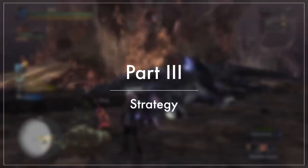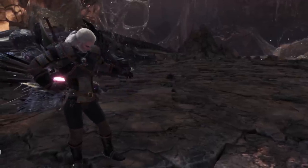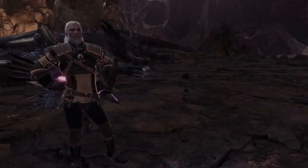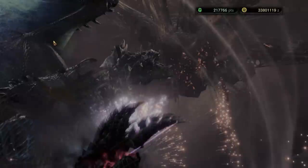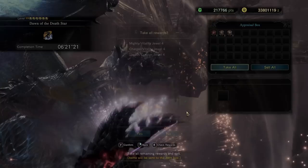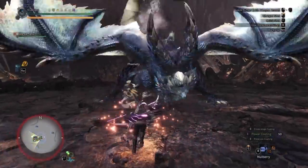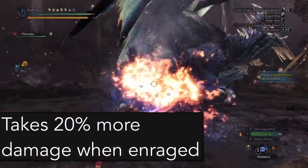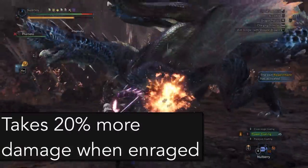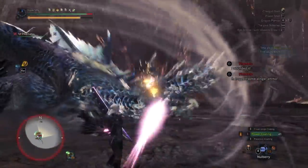One thing I love about Alatreon is that the fight is completely scripted. That means if you know the fight and know what's going to happen, you'll have very consistent times. The strategy I use: first, you want to enrage Alatreon right away — he takes 20% more damage when enraged. So clutch to the head, do three slaps and a claw attack, the head is tenderized, Alatreon is enraged. That's how you start the fight.